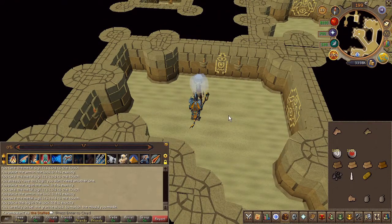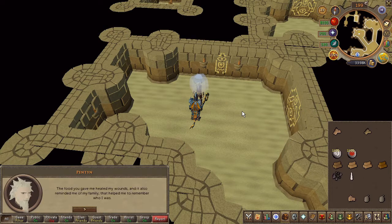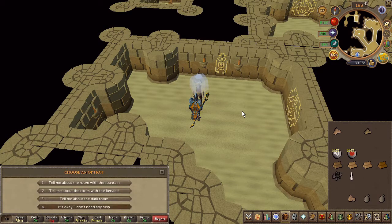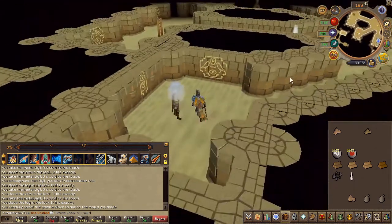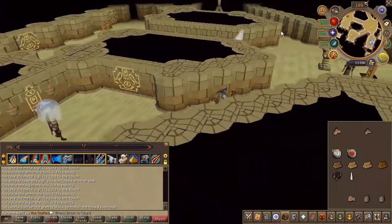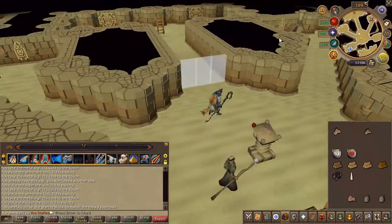Speak to the NPC in the room, then carefully right-click the food you brought and use it on him, then choose the fourth chat option. Next, in the northeast room, simply click on the furnace to clear it.